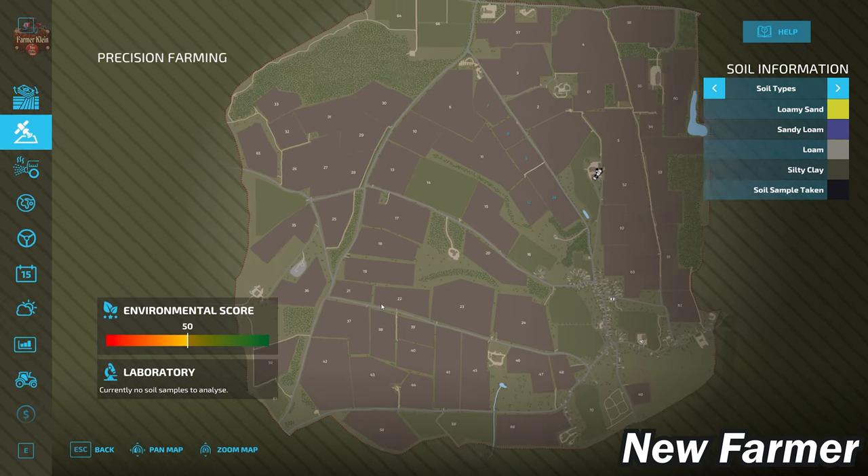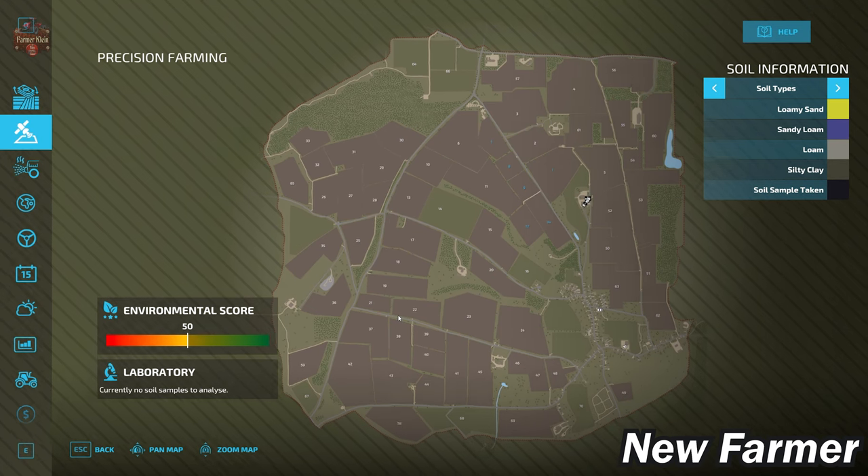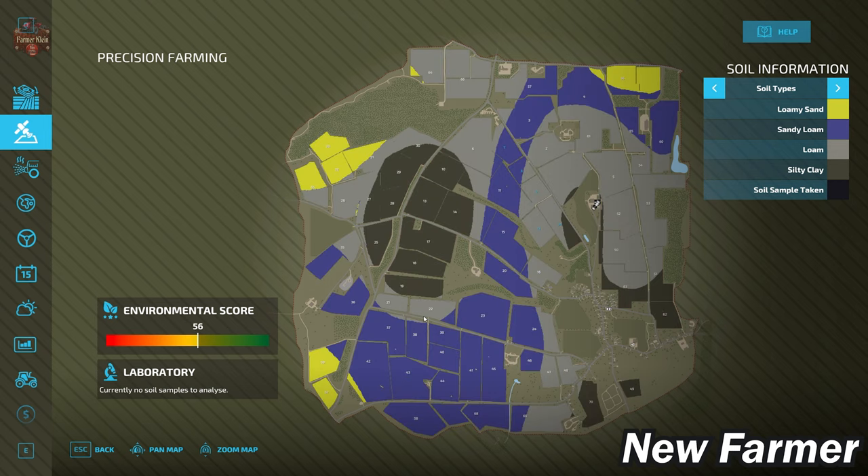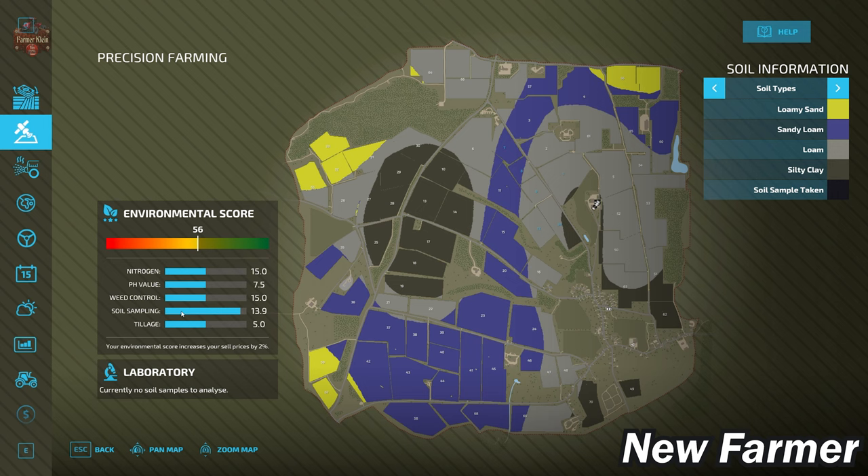With respect to the precision farming soil map, this map is making use of a custom soil map. Immediately around the starting farm, we have mostly loam and a little bit of sandy loam to the west. We've got a big splotch of silty clay, and then throughout the center of the map and down towards the south, we've got a good bit of sandy loam.